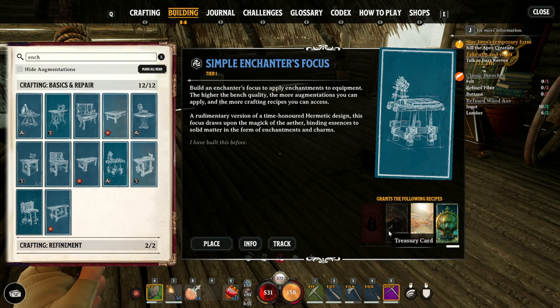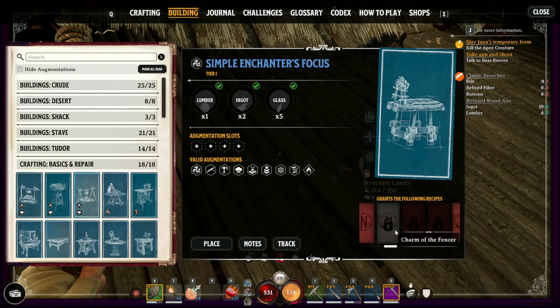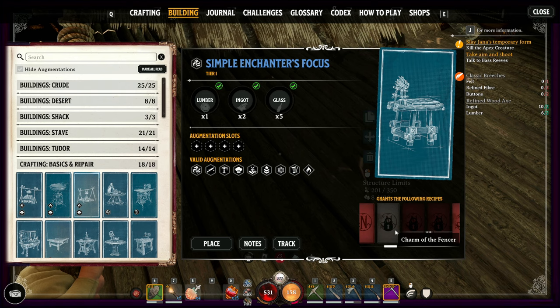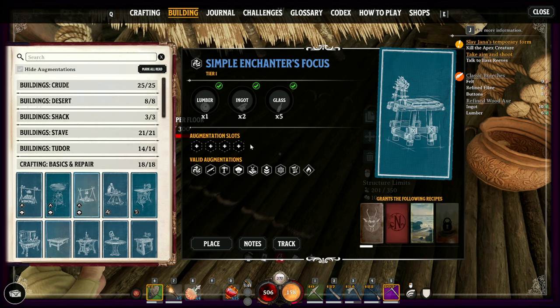These are all the cards that you can unlock utilizing just the regular simple Enchanters Focus — so lots and lots of minor cards. Like I mentioned earlier, you do find cards out in the world as loot in chests, maybe buying from essence traders, or completing encounters. The Enchanters Focus does have four slots, so if you've found recipes for cards, you might not be able to craft them until you've added the correct augments, FYI.